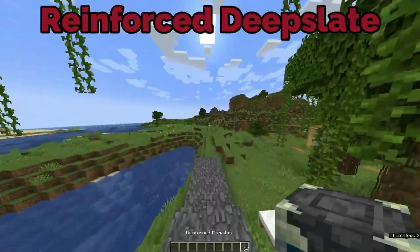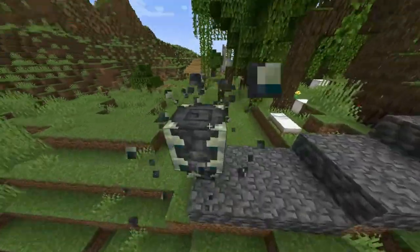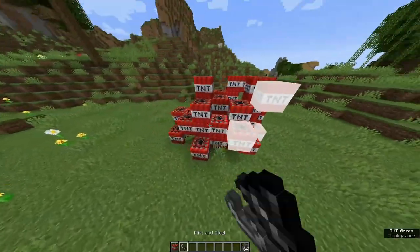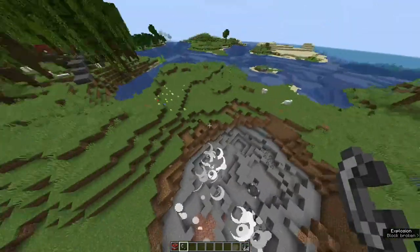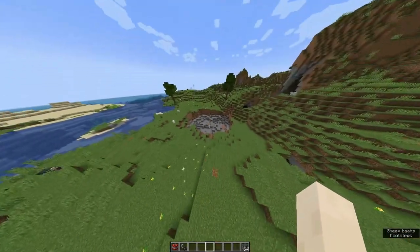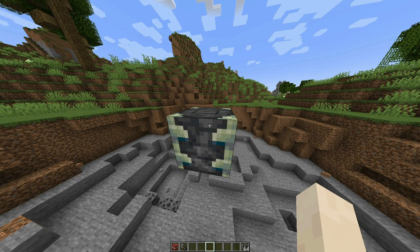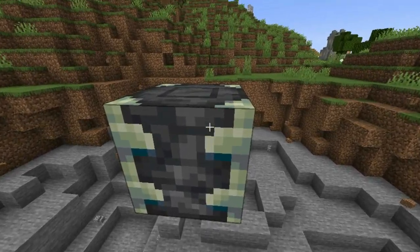And then we have reinforced deepslate, which I thought looks pretty cool and wanted to use it for my building. But they said you can't obtain this in survival mode — breakable, but unobtainable. Blast resistant, apparently. I'm going to spam TNT everywhere. It's still intact — that's the whole purpose of reinforced deepslate. You can find this in ancient cities, I think. You can't use it with pistons, you can't break it even with a Silk Touch pickaxe. You take so long to break — I will wait for someone to tell us how to obtain this block.